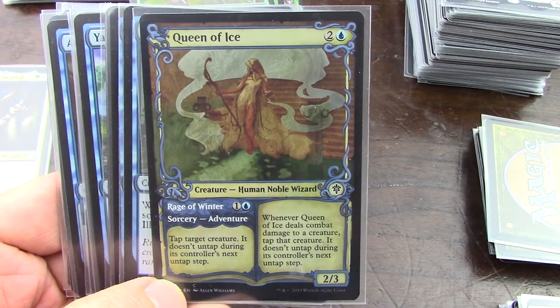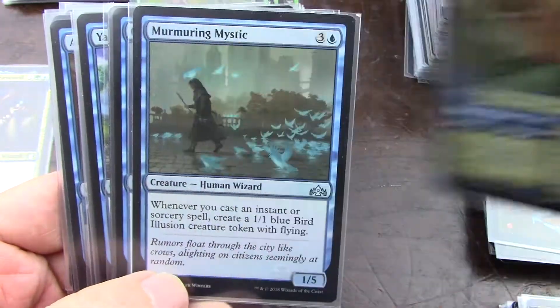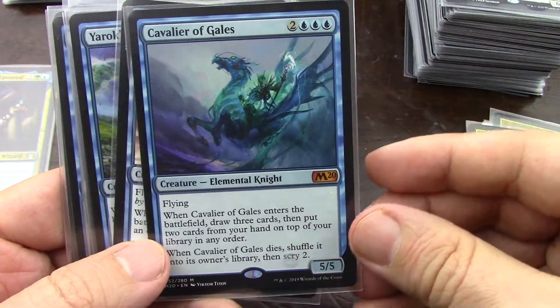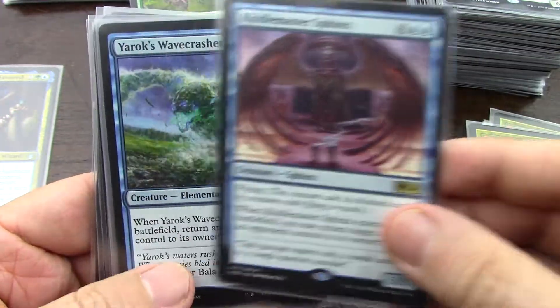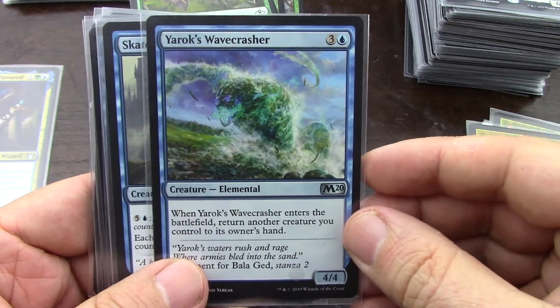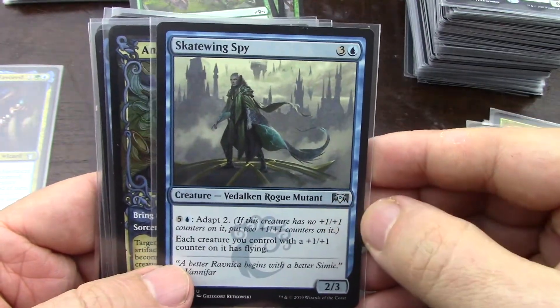Queen of Ice with the beautiful artwork — it's a great untapper, so I'm gonna keep it. I said I wouldn't but I changed my mind. Instant and sorceries, I'm not on them. Yeah, the cavaliers are awesome and this guy is good. Return target creature you control to its owner's hand — that's awesome. I don't have this in the online deck. Adapt — yes.